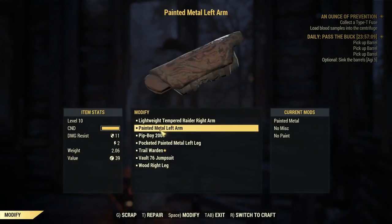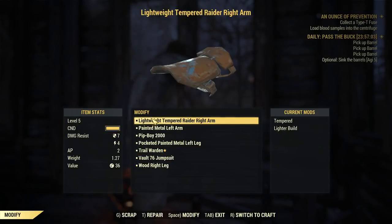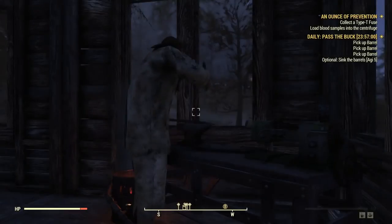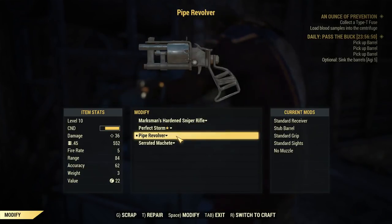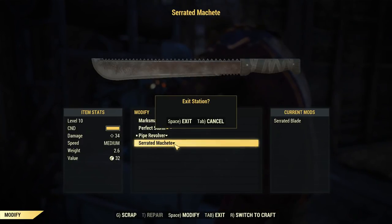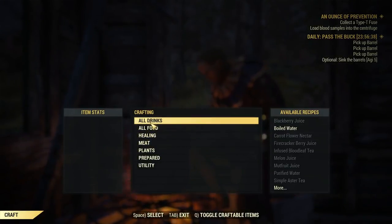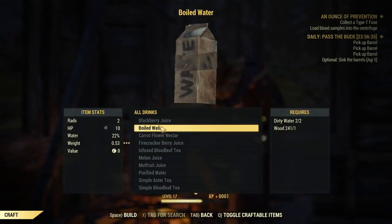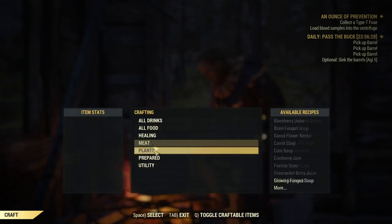Back over here to repair our stuff. It's in pretty good shape. And then over here for our weapons, I'll do the same thing. Awesome. Might as well craft something while I'm here. Drinks — I could make some boiled water and some tea. I have plenty of tea right now.